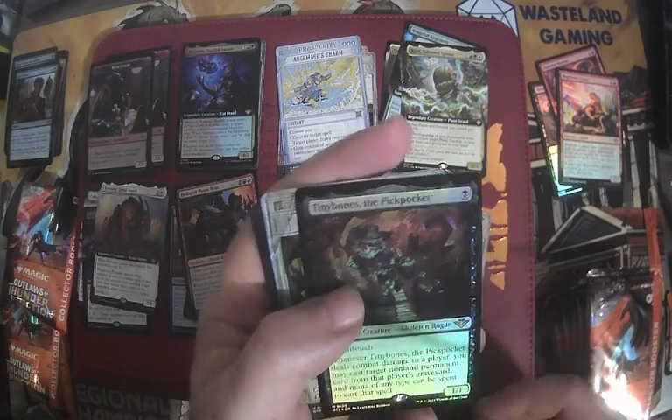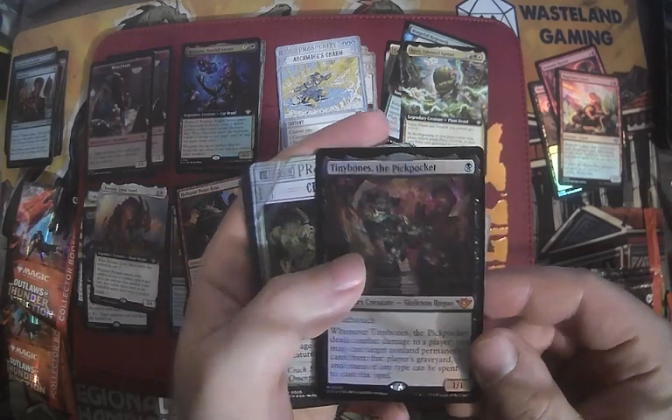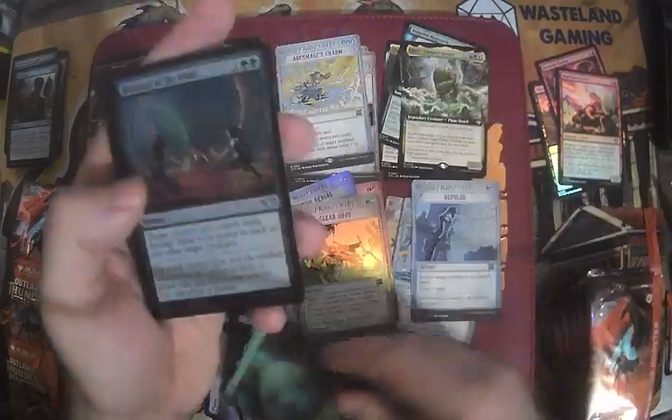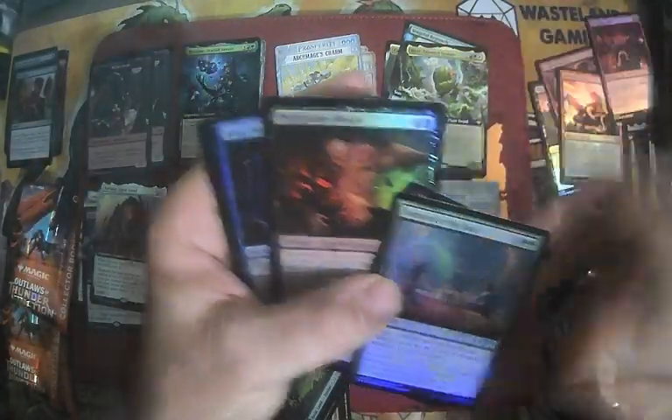Ooh, Tiny Bones. Loyal Pickpocket — that's a good foil Mythic Rare right there. Clear Shot. Repulse. A Forest Thero. Betrayal. Scorching Shot — that's cool. Nothing else special.